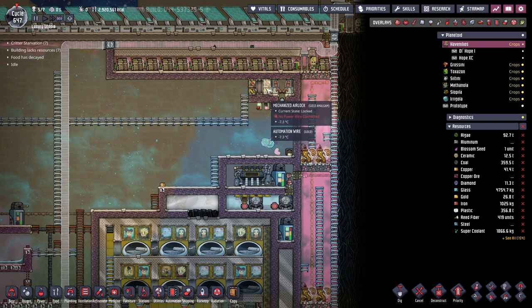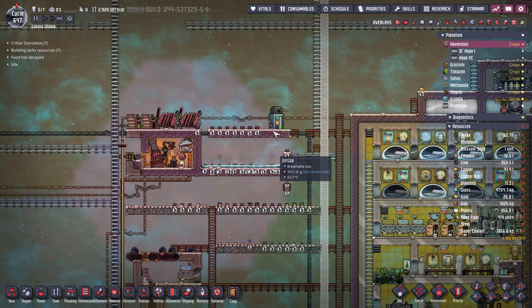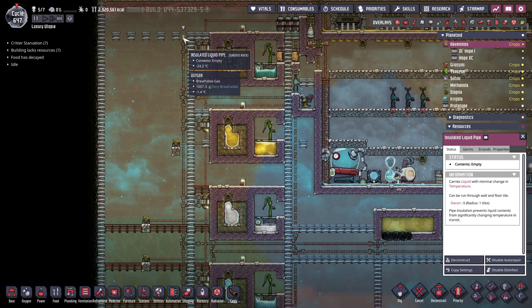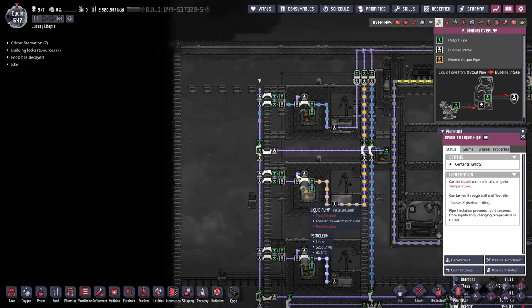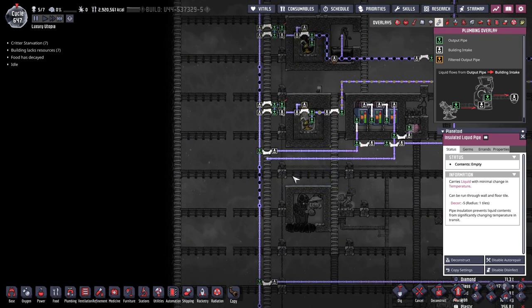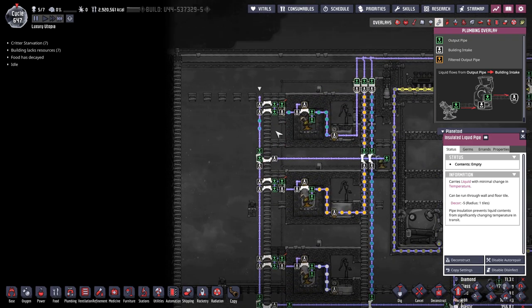I also want to clean up some water and make the pipe system a round trip. Right now there's only a pipe going up, and I want it to be a loop — so if any liquids come up here that don't belong in the supercoolant, they go back down and jump back into the loop, creating a nice flow that eventually finds the correct liquid.